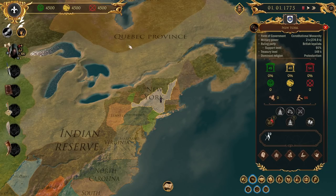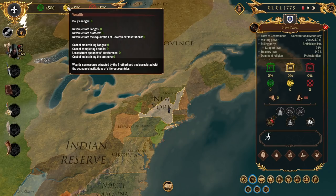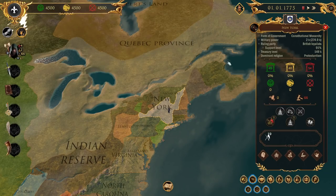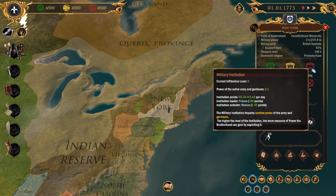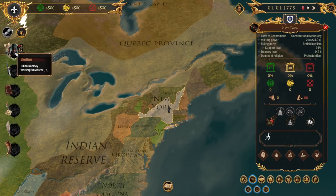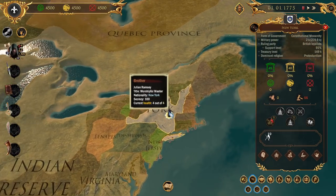Let me give a quick rundown. It's 1775, January 1st. The currency of the game is influence, wealth, and power - these are global resources. We also have regional versions of those depending on where we're at. This is New York, where my one and only brother, old Julian Ramsey, is at. We'll eventually grow more people and get bigger.